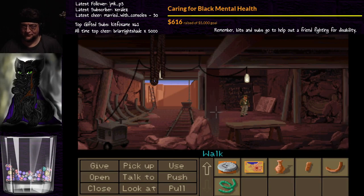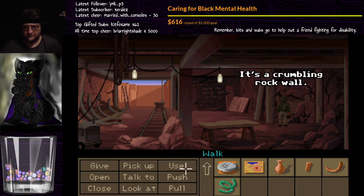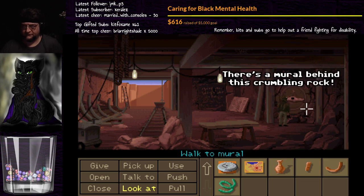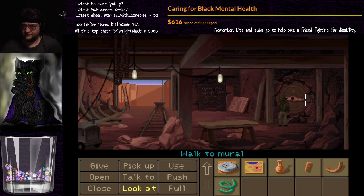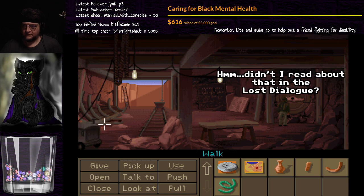We have lights! Alright, so this is obviously a trap door — you can tell by the seam in the wall — but we can't activate it. Go to the crumbling wall. It's a crumbling rock wall. So let's use the sharp wood. There's a mural behind this crumbling rock. It's a map of the island of Crete with a hole in the middle. Didn't I read about that in the last dialogue?